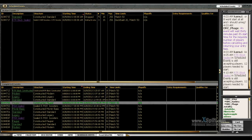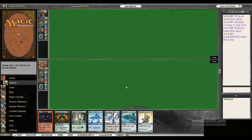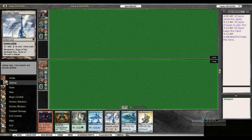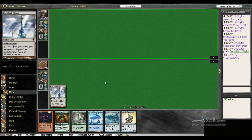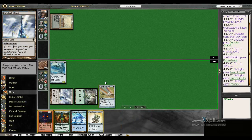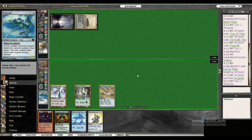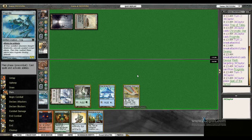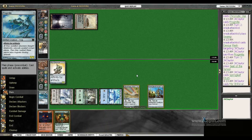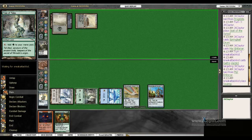Keep the sideboard the same way — let's go to game three. I'm on the play here. This hand looks fairly good; I've got a blue source. Make a Frogmite on turn two, lose the Frogmite to Devour Flesh — not a big deal. Make a Springleaf Drum and a Mirror Enforcer. Either way, there was going to be a 4/4 to come into play.